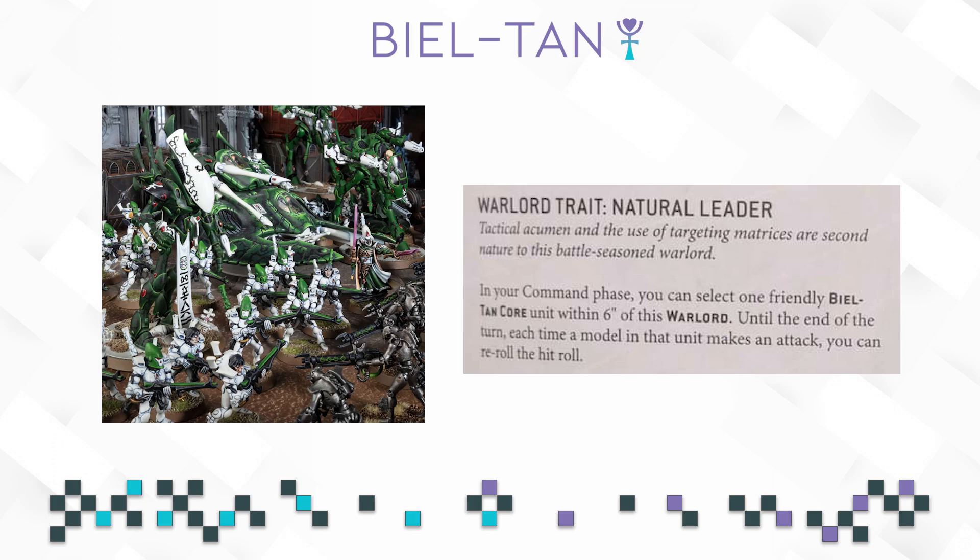Next up we have the Warlord Trait: Natural Leader. In your command phase, you can select one friendly Bieltan core unit within 6 inches of the Warlord until the end of the turn. Each time a model in that unit makes an attack, you can reroll the hit roll. This is basically the chapter master rule — it is always good. Looking at the Craftworld attribute of Bieltan, you can already reroll one hit roll each time a unit attacks army-wide, so it doesn't stack as nicely as a reroll to wound rolls. But you have some units that you just want to hit no matter what, and if they are core, you place your Warlord next to them and reroll everything.